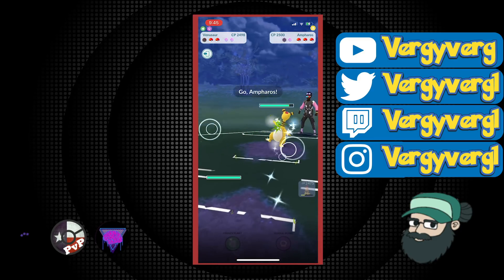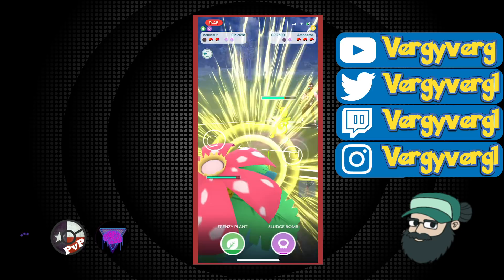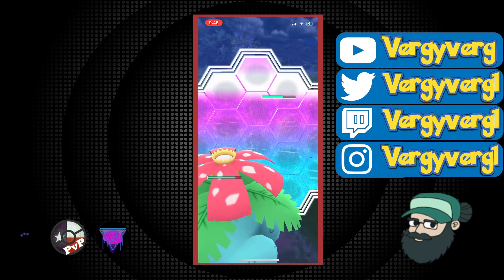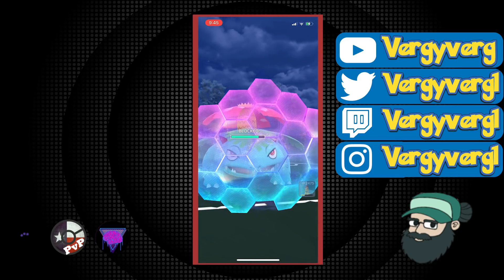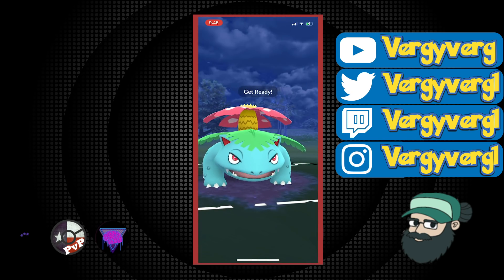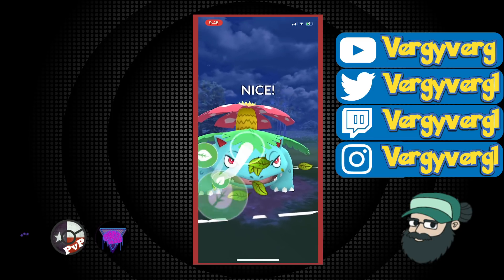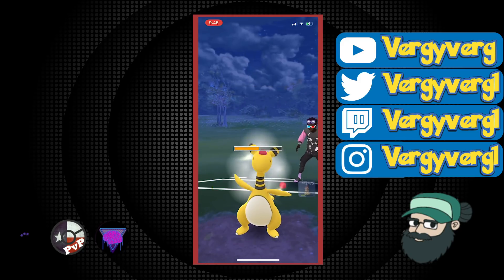They come in with Ampharos but I throw in the Venusaur — this is obviously a good matchup. We see they are purified, so if they go up to five, I'll shield a Return and try to get as much farm as I can. Going into the Abomasnow matchup is not actually that bad because you do have a super effective move against it, and we do have the shields to survive a Weather Ball. I went up to two Frenzy Plants there and I'm only one away from the Sludge Bomb, which I'll use against the Abomasnow when it comes back in.